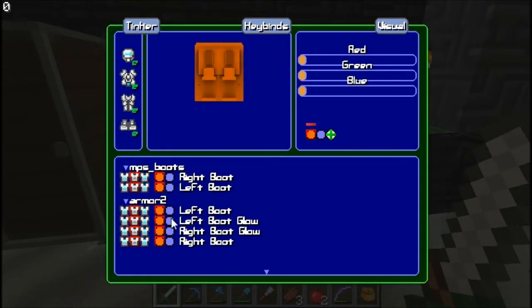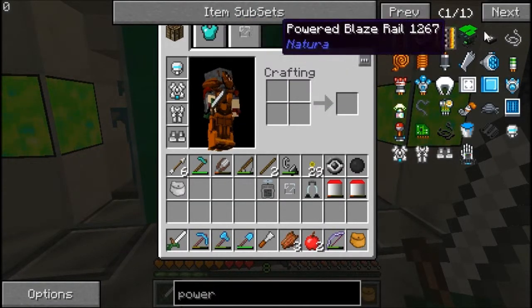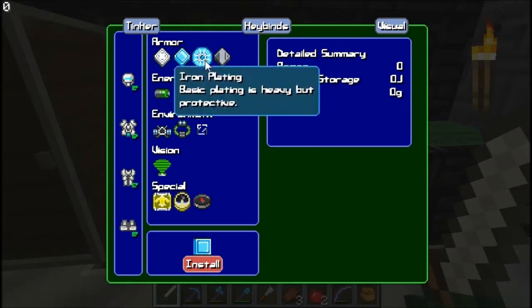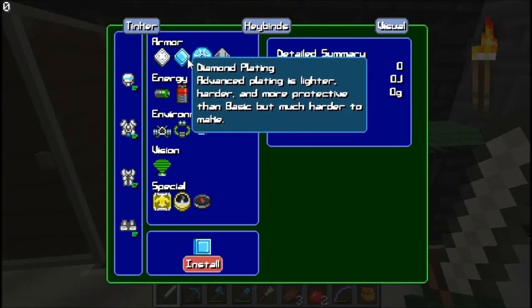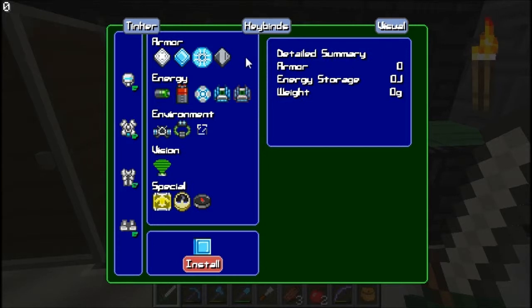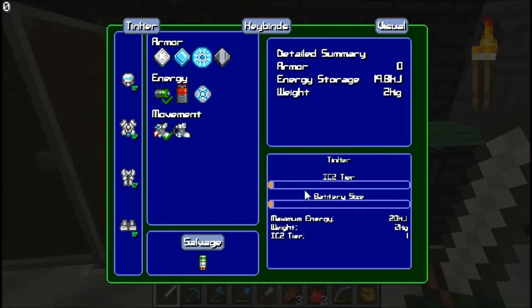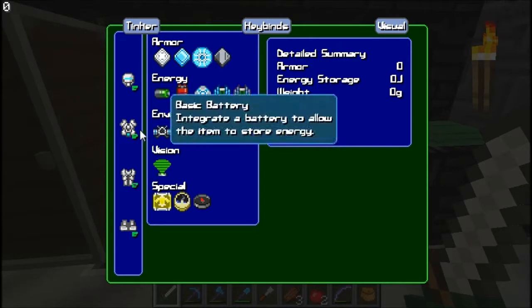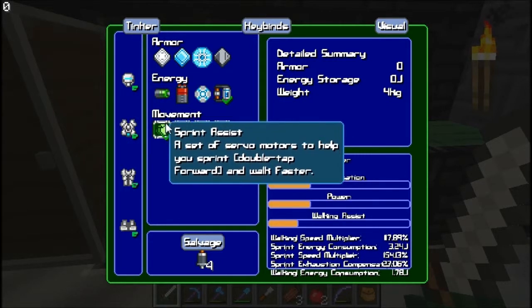That's basically all there is to the mod. One thing I want to show you is that when you go in here and tinker with it, if you go to each piece, you do not want to install the piece that it says by name. So it's not diamond plating — you don't go look up diamond plating in NEI or Too Many Items. You look at this right here, and once you get it, you can install it. Some of the things add extra things that you can increase, like the battery size, and you have a weight. You don't want to go too high in weight — I think the highest you can go before you start to slow down is about 24 kilograms. One thing to counteract that weight is to put on the sprint assist, which is one of the things I like to do after putting on a bunch of diamond plating. It helps me run faster.